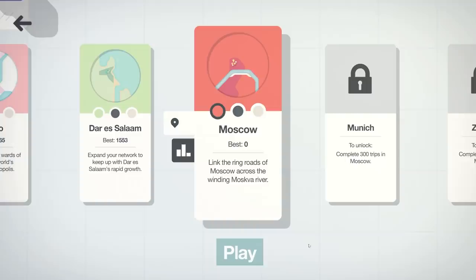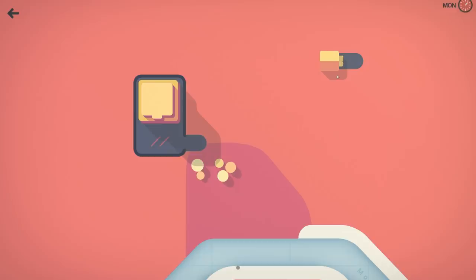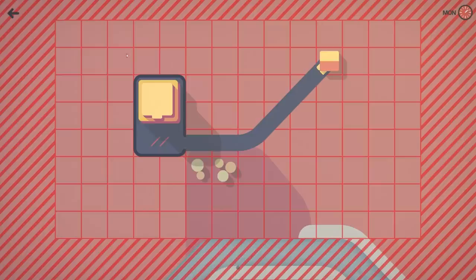Hello fellow engineers and welcome back to Mini Motorways. Last time we just unlocked Moscow, so we're going to give this level a try. But this time I'm going to do something a little bit different - I'm not going to use any engineering techniques. I'm actually going to try and cheese the game. I've got 21 road tiles and I'm thinking: what if I try and cheat?